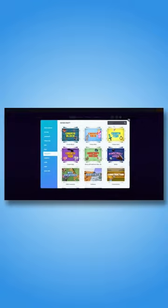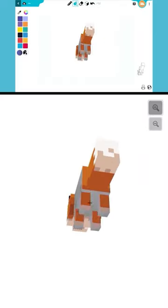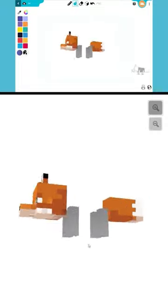Go to the Minecraft block coding page and search for Fox. Select it to move to the next step. Let's start with coloring the top of the head, legs, and body gray.